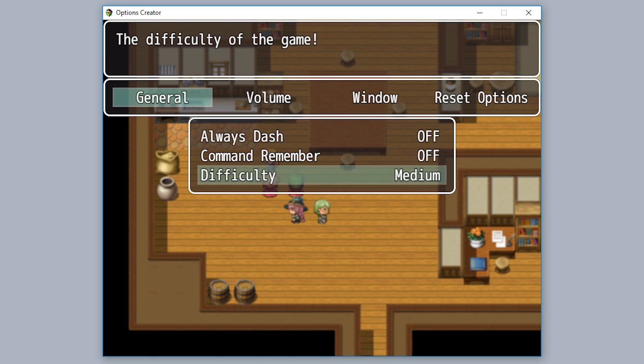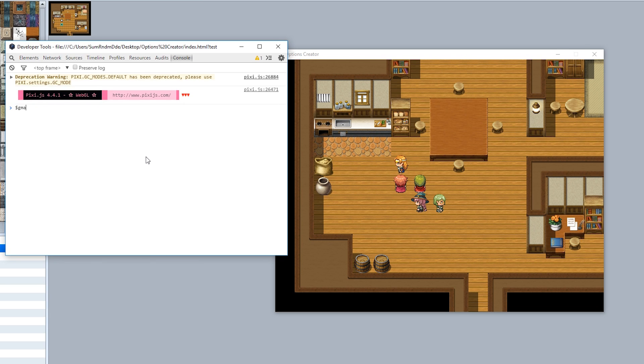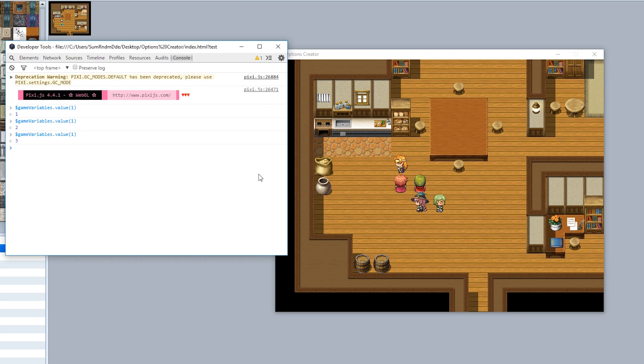Now if we go to the options menu, there it is — Difficulty is right there. The default value is Medium, or 2. We can set it to Easy for 1, or Hard, and loop through with the Z button. If we check the console — game variables dot value of 1 — it shows 1 for Easy, 2 for Medium, and 3 for Hard. It's that simple.